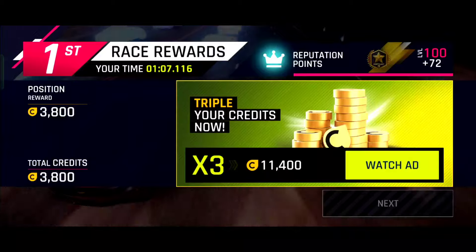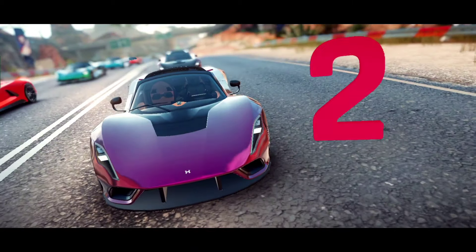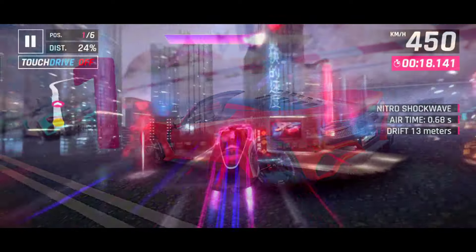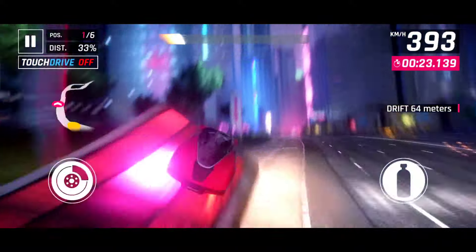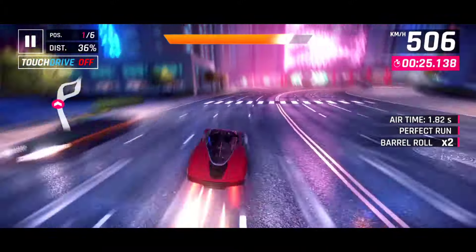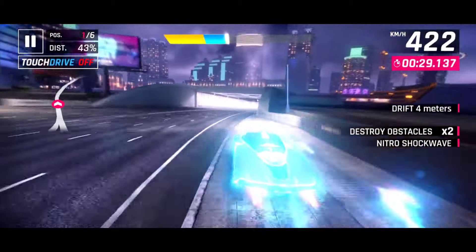Punch drift is very easy to perform and has the same effect as floaty drift. You can perform this trick to go through corners at the highest speed possible. All you have to do is start drifting, shoot nitro, and immediately turn it off. You must do this while drifting and make sure the car doesn't stop drifting while performing this trick.